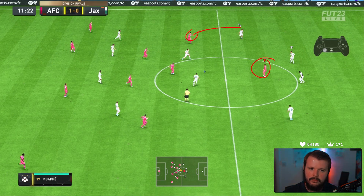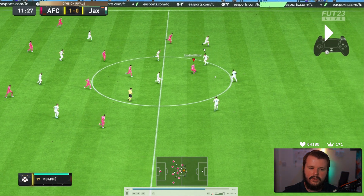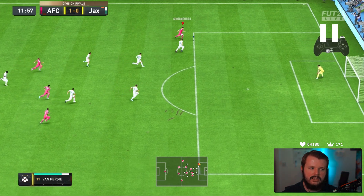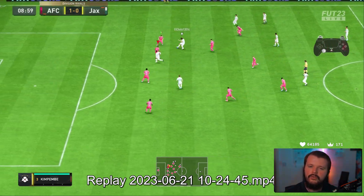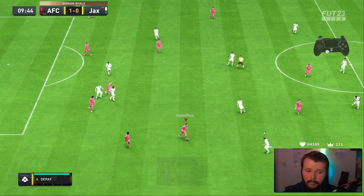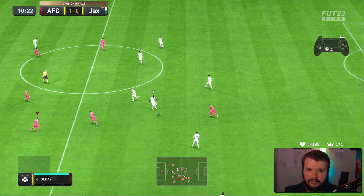We do bring an extra man in - we trigger Van Persie with the L1/LB button, he runs in behind, we lay it back to Firmino into Vitinha and then into our striker. Our striker is a little isolated so we take a touch, do some tight dribbling, and wait for Van Persie pulling both center backs out of position. Tamori is miles out of position, so we can drive into the box and try to get into those areas.